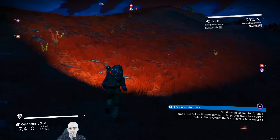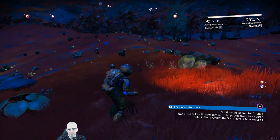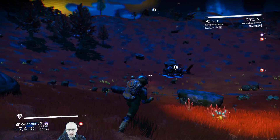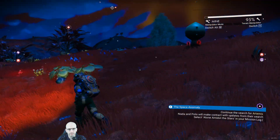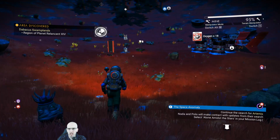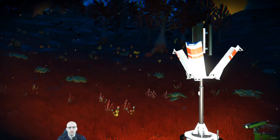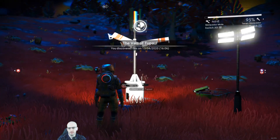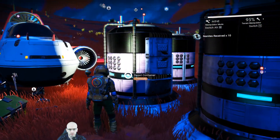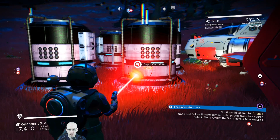It looks like the viking is at war with the sentinels. We might call for help - sentinel droid attacking me. They'll come in and swoop. There's a bit of oxygen over there, be careful. There's a thing we can attack as well for a safe point. Area discovered - the Bacchus Swampland, region of planet Renasant Orr.